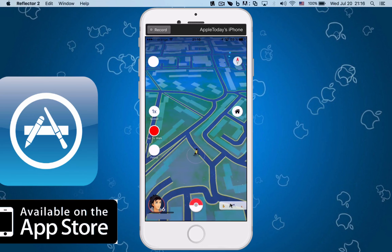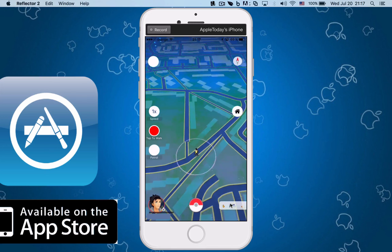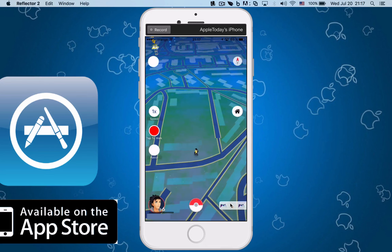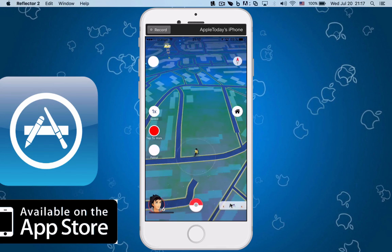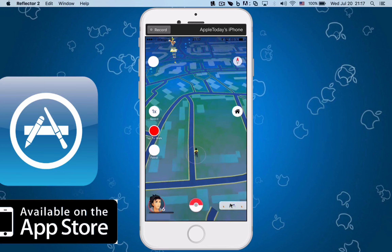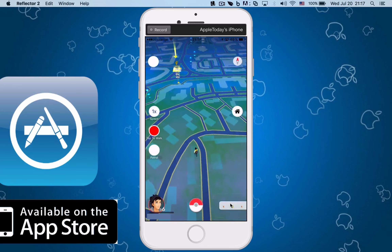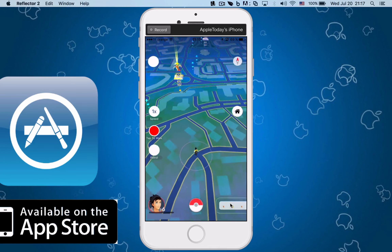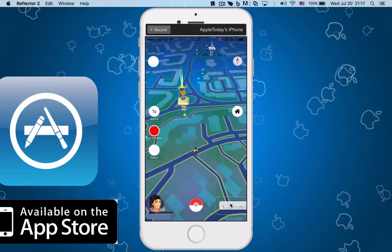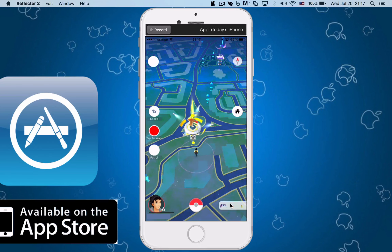I can't go too fast because it might trigger something. For privacy purposes I censored my name in the game so it will not get deleted or anything. This is just a neat tweak to level up and stuff like that. I'm walking over to a gym nearby — you can see the gym, I'm approaching it right now. You can basically go there without even leaving your house, your couch, or wherever you are.